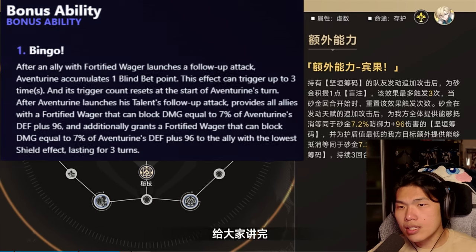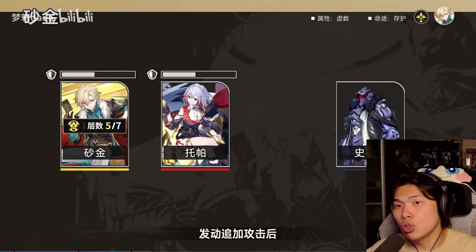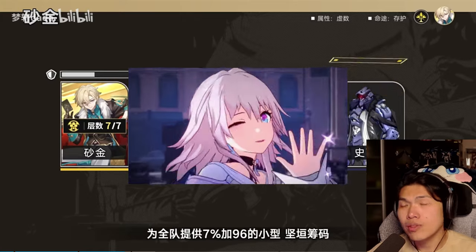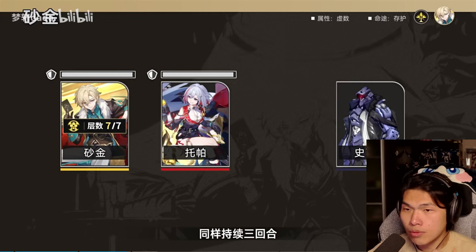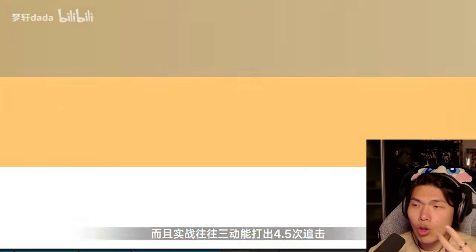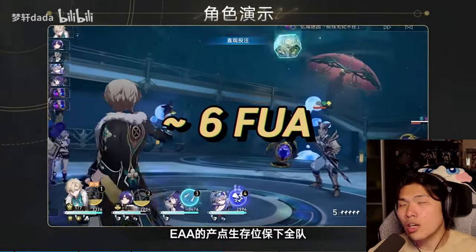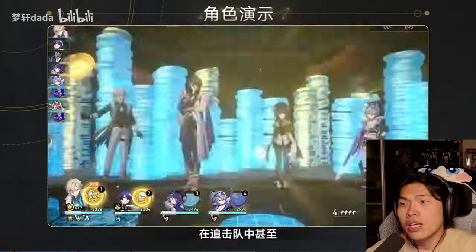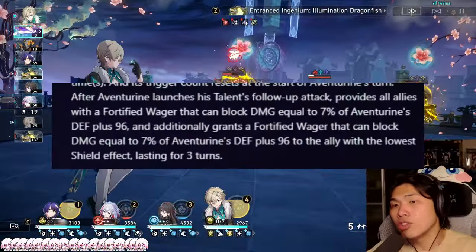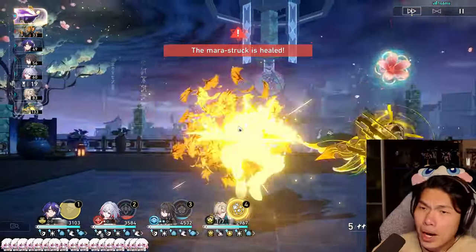The first major trace, Bingo, is extremely good for his overall sustain and follow-up frequency: whenever any ally with the shield launches a follow-up attack, Aventurine gains one additional Blind Bet up to three times, refreshing on his turn — similar to how March 7th's counter works. This allows much higher uptime of Aventurine's follow-up attacks with teammates like Dr. Ratio, Topaz, and Clara. Normally across three turns you might get 4.5 follow-up attacks, but with Dr. Ratio and Topaz, the frequency can go up to six times. Additionally, a small amount of shield is generated upon each follow-up attack — only 7% of his defense plus 96 — but it is stackable and can add up to 200% of his skill value.